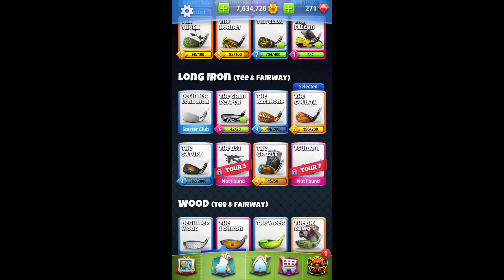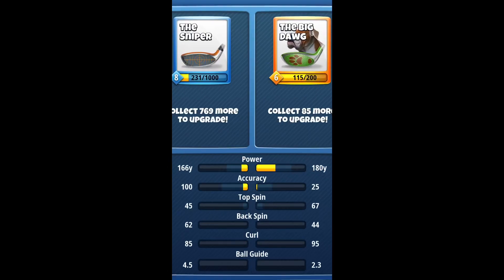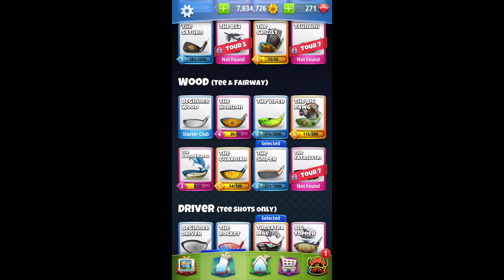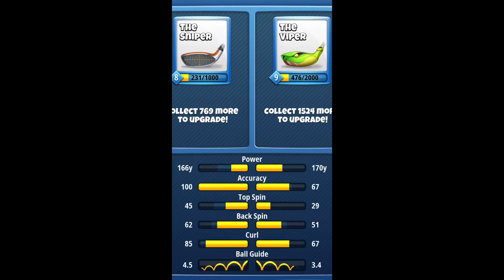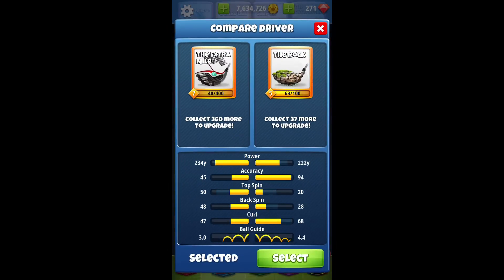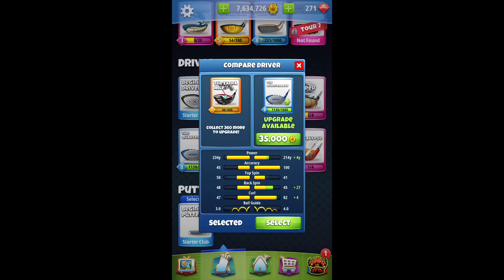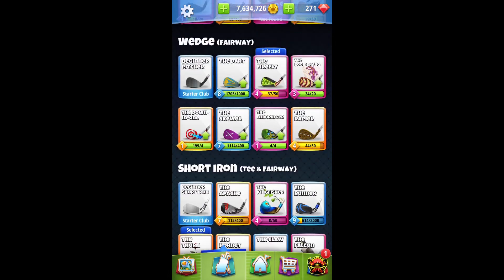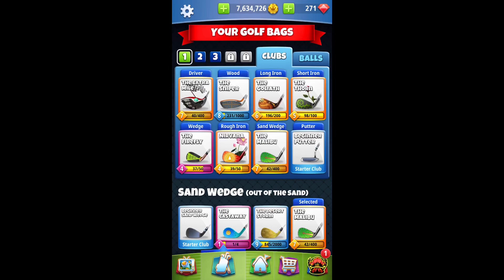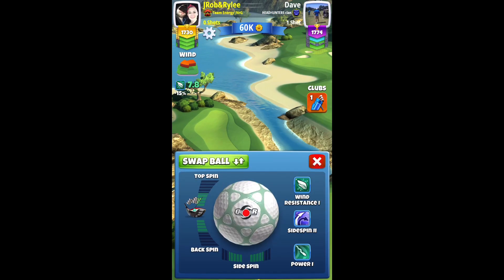For a medium setup you might have a longer distance driver, then the Sniper as your wood, and the Goliath, Backbone, or Saturn — you can change it up depending on your style. The Sniper is what I go with about 90% of the time in Tour 6. There are longer holes and shorter holes where you might need more curl, so I'd also recommend having the Rock or the Quarterback at a higher level as one of your drivers, and maybe a Big Dog or the Guardian as another wood.